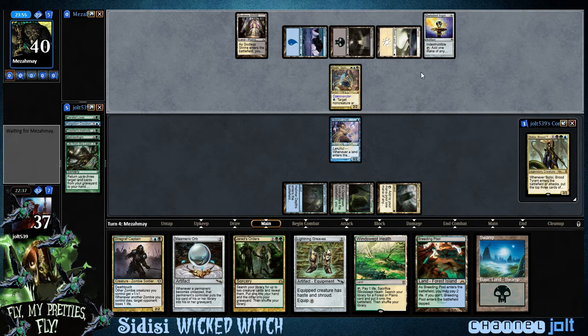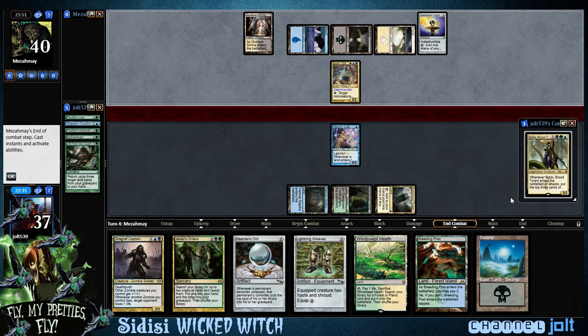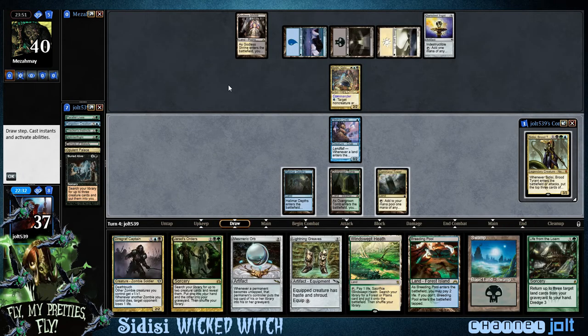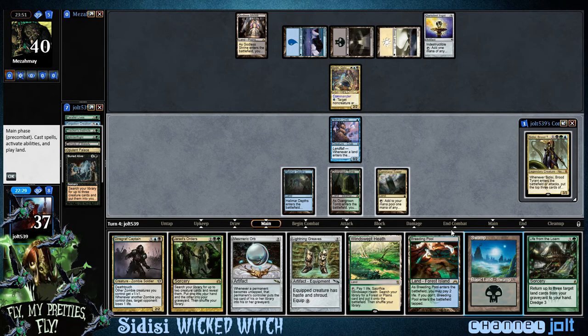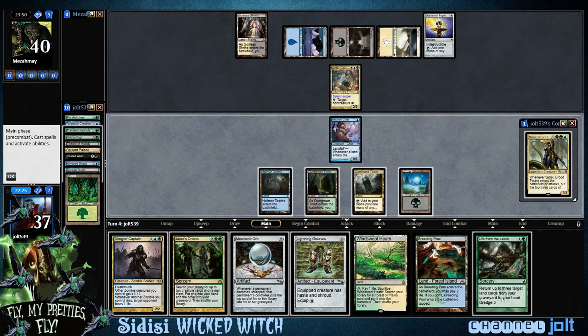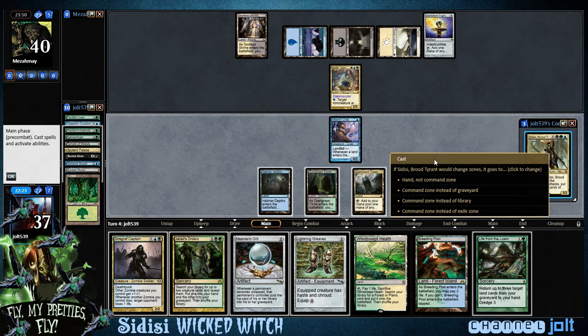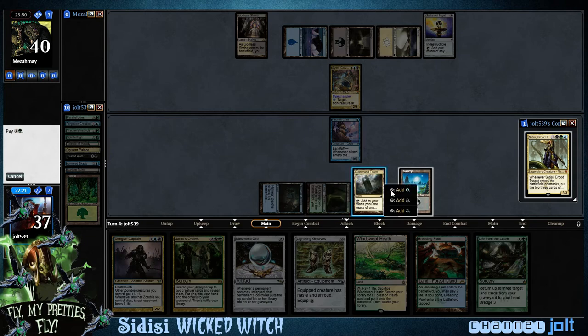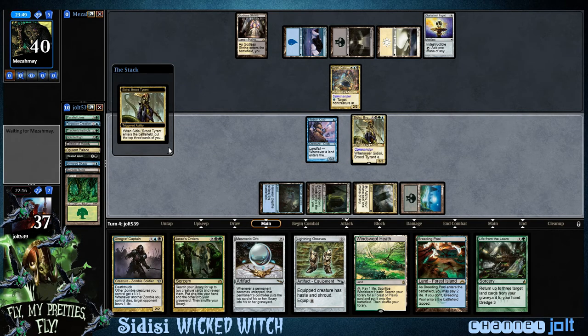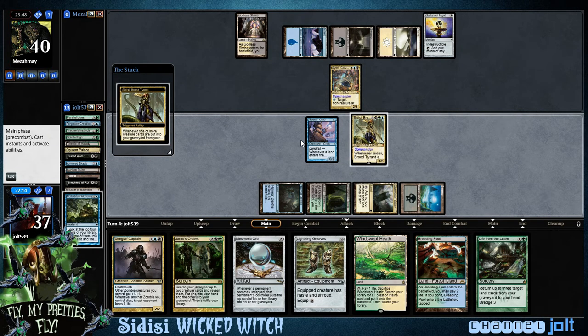Alright, our opponent gets his commander down. Right now we're looking to get down Swamp and cast Sidisi. We'll go and Dredge because we've got some fun stuff to get into the graveyard. Let's get down the Swamp, target ourselves. We have Dread Return and Wonder to give our zombies flying. She is the Wicked Witch — so let's cast her and get her down. We've got blue, black, green. Our opponent has 2 mana, maybe he has a counterspell, but it won't be the end of the world.